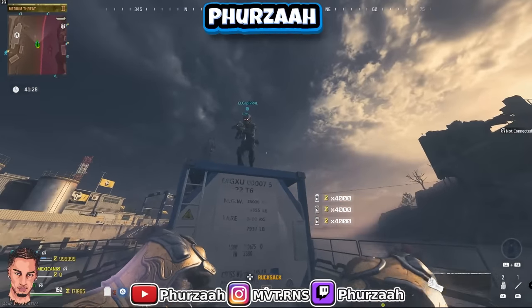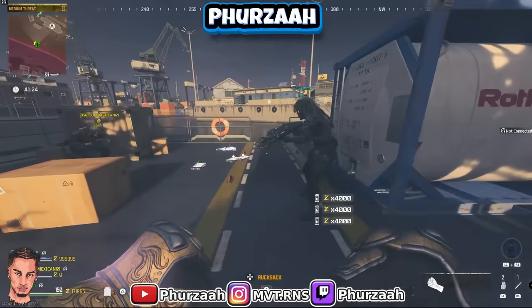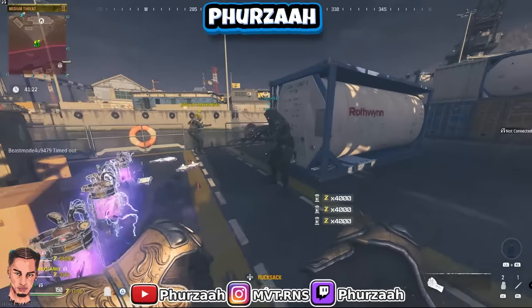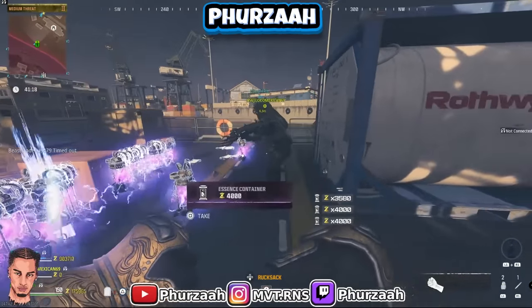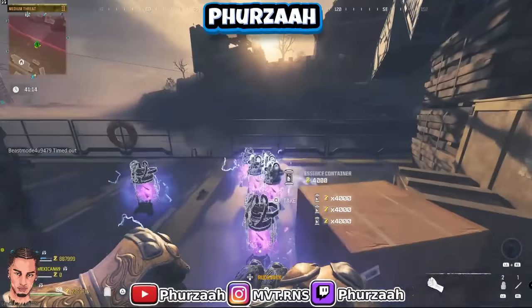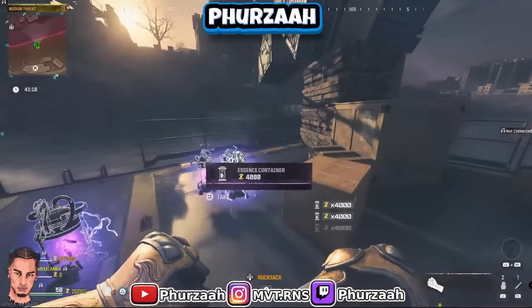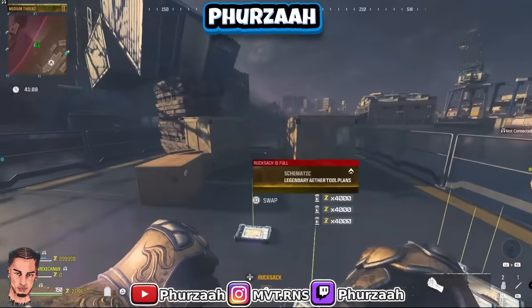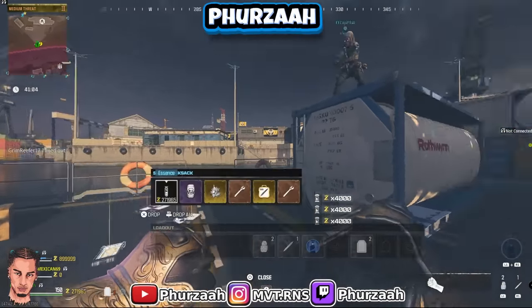Then you just rinse and repeat. The next game you come in, go after all the essence you can make again — let's say another 50,000. Go to your Tombstone, collect the other 50,000 from the prior game, add them together and now you have 100,000. Get Tombstone again, let yourself go down, then leave the game. Now you have 100,000 locked in your Tombstone. Keep repeating that until you reach max essence. It is quite long-winded solo, which is why I'd always advise doing this as a team.